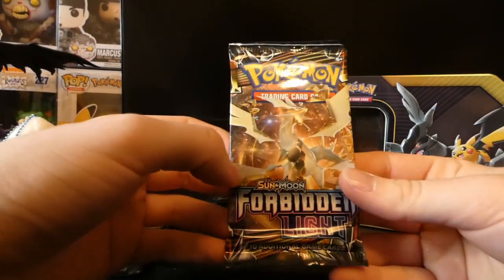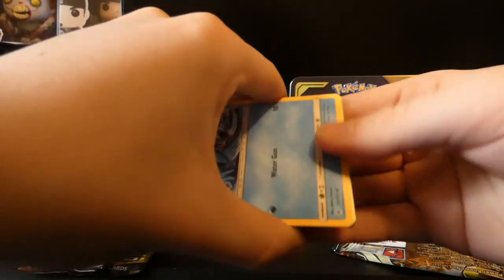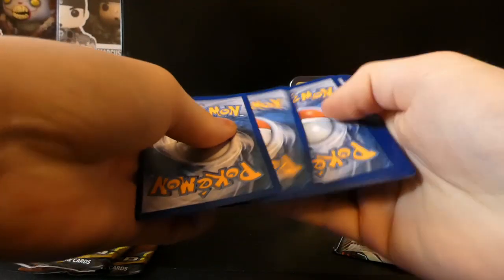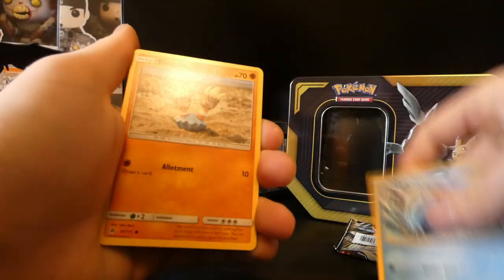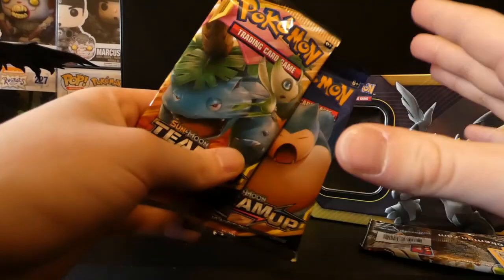We've got a Forbidden Light - let's get right into it. Not opened many of these; it's always a set that I want to go back to and open more of but never get the chance to. There's the code card. One, two, three - get rid of the energy, and we've got a Judge, a Magneton, a Gogo, a Clauncher, a Binacle, a Rock Ruff, a Gibble, a Flo, a Bebe, a reverse, a Dragalgae, and on the end a Toxic Rope.